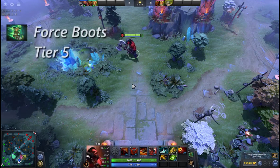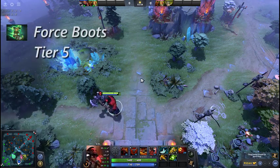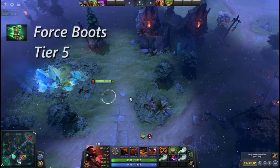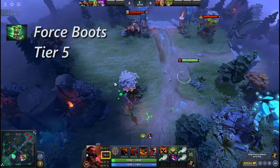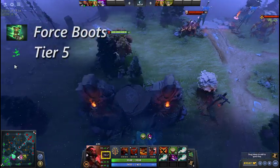Force Boots pushes the user in the direction they're facing and also applies a basic dispel. Additionally, Force Boots passively unlocks the movement speed limit, allowing the wielder to go above the usual 550 movement speed cap.